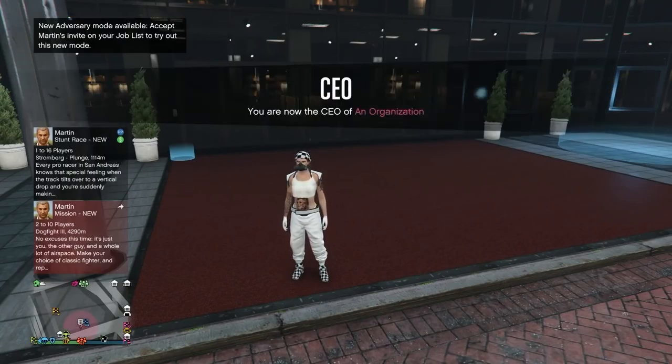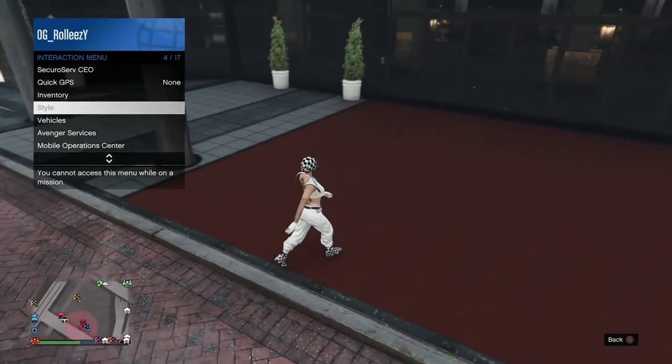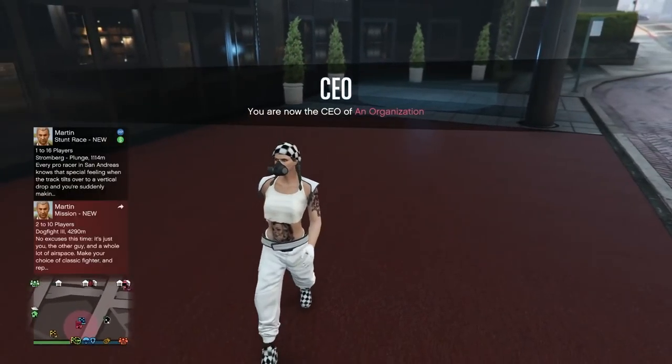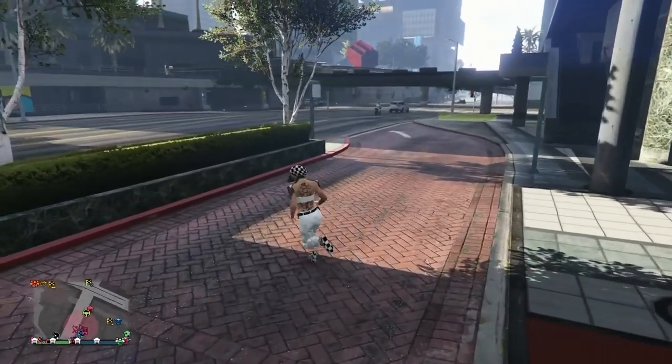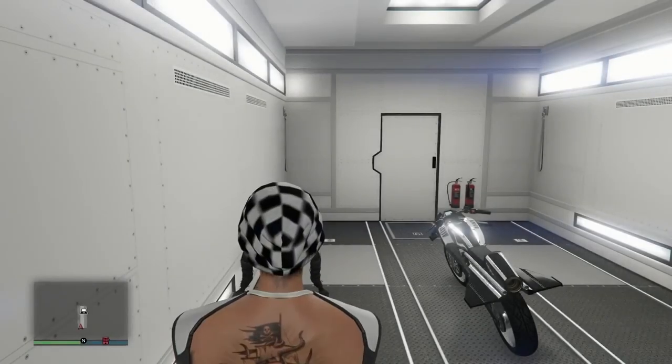Now go ahead and sign in as a CEO. You can sign in as an MC or CEO, but I like to be signed in while doing this glitch — you never know what's going to happen. So once you've gotten all glitched out, you're ready to go. You want to run over to your MOC and pull out the oppressor.